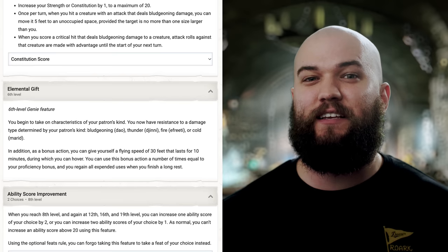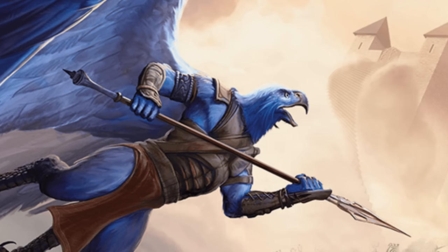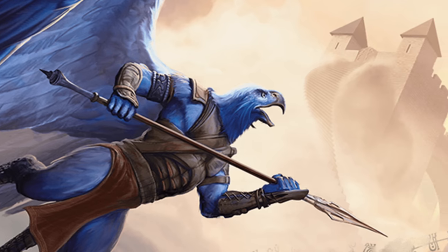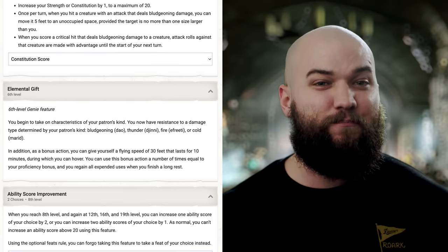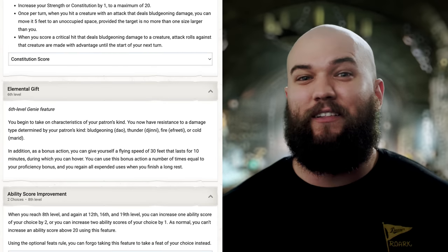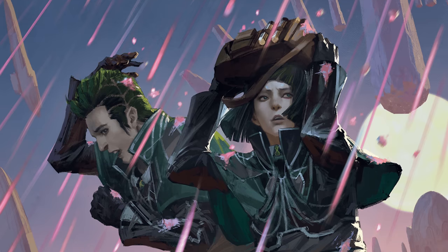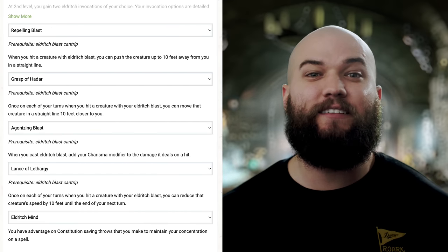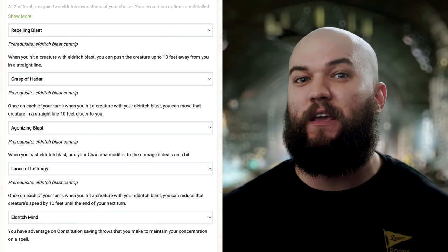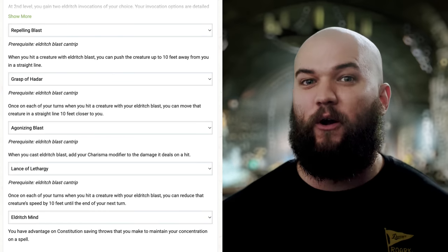Our 6th level in Warlock grants us resistance to bludgeoning damage and a bonus action 30-foot flying speed that lasts for 10 minutes, which can be extremely helpful for pushing other flying enemies down into our Spike Growth with Repelling Blasts. We can do this proficiency bonus times per long rest. At 17th level we gain yet another Eldritch Invocation as well as an extra beam when we cast Eldritch Blast. This seems like the perfect time to take Lance of Lethargy, which reduces an opponent's movement speed by 10 feet once per turn when we hit them with an Eldritch Blast, keeping them within our Spike Growth for even longer.